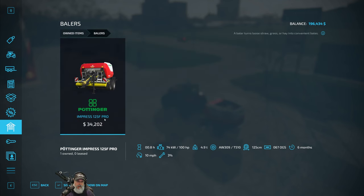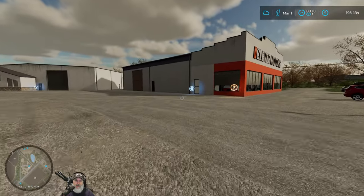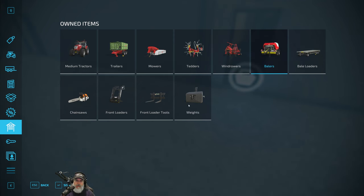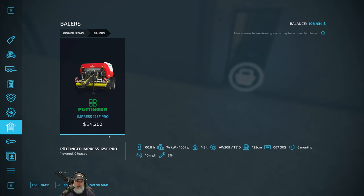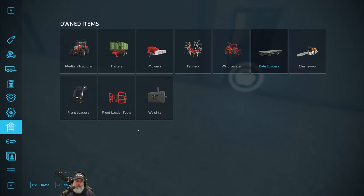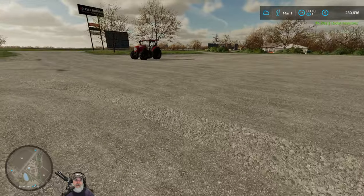So if we sell it from here, we get $34,202. If we run up to the shop we get $34,202 — it makes no difference. This thing is only 3% damage, I'm not even going to bother repairing it. I don't think it's going to matter. So we sold that. That gets us up to $230,636.